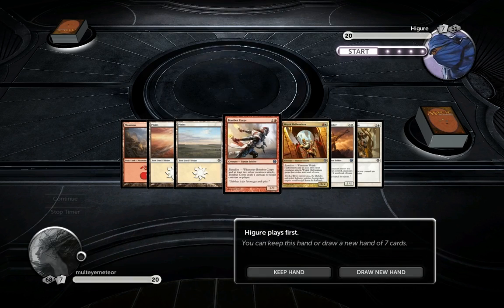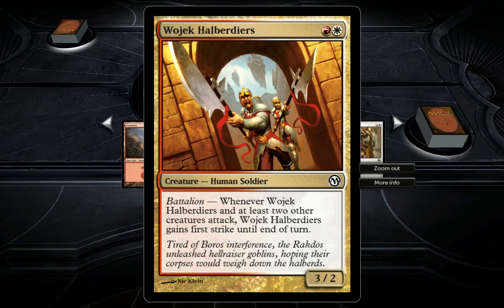Vorjek Halberdeers - whenever Vorjek Halberdeers and at least two other creatures attack, Vorjek Halberdeers gains first strike until end of turn. It also has a lot of value - it's a two-cost three-two, very cool.